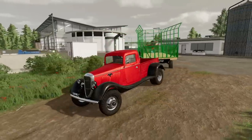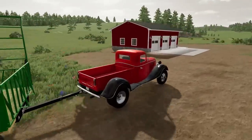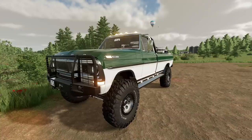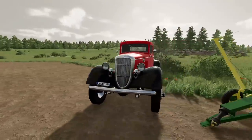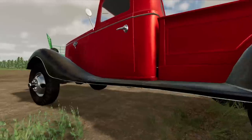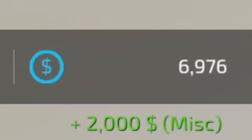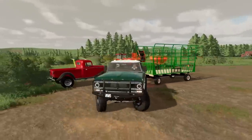I made a quick call to the guy selling us the new truck and we decided to meet up at the equipment dealer to make the deal. After checking the truck over and taking it for a run, we came to a deal and I handed him the eight grand in cash. After making the deal for the new truck, I talked to the used equipment owner and sold my old truck to him for $2,000 — which doesn't seem like a lot, but that thing was pretty beat up. After getting my $2,000 we hopped in the new truck, grabbed the bale wagon, and went home.